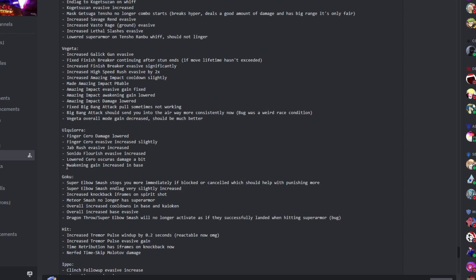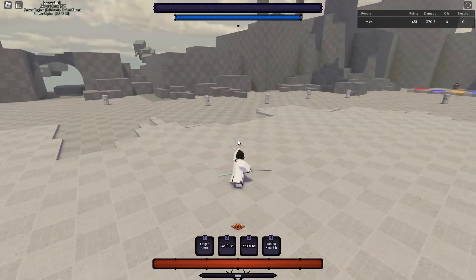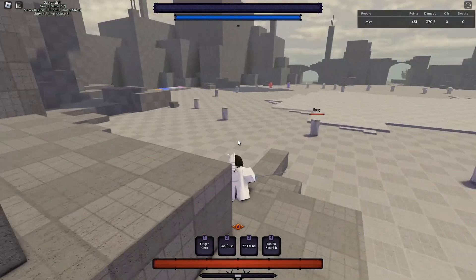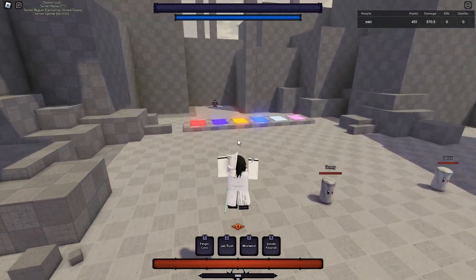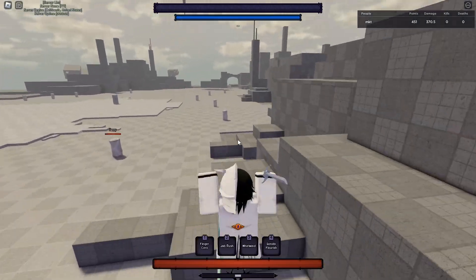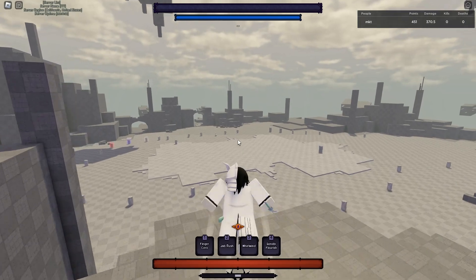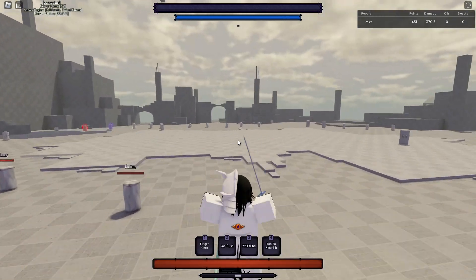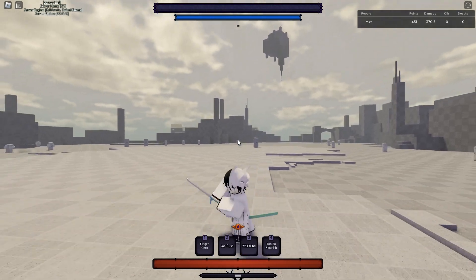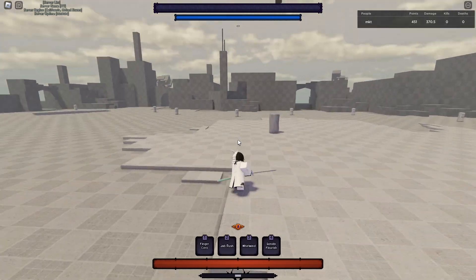For Ulquiorra, they increased awakening gain in base, so it doesn't take as long to gain awakening. I was testing this off-camera to check how long it takes for Ulquiorra to get his mode with the new balance changes. It now takes 345 damage to get his mode from my experiments, which is still not very good.